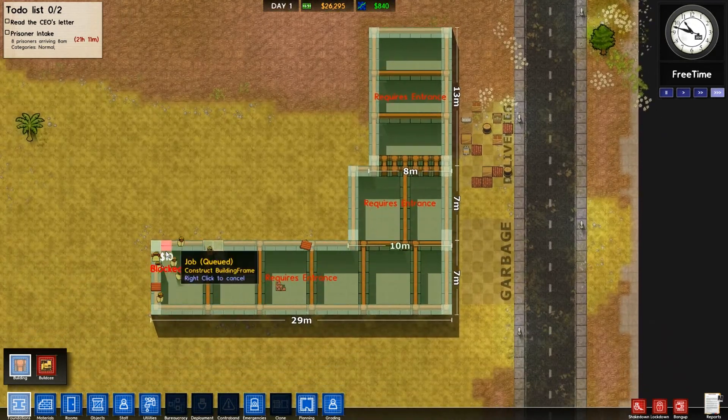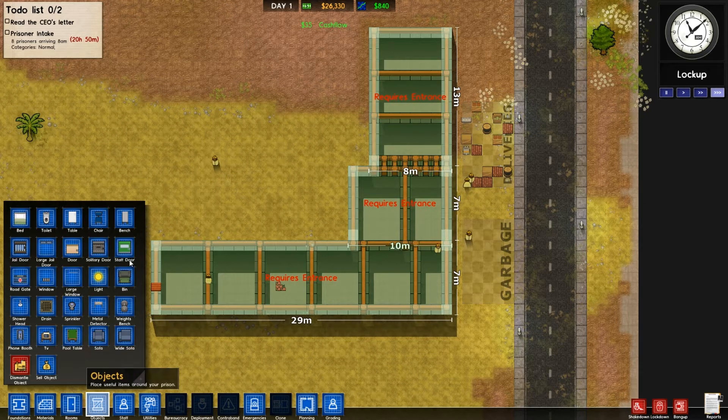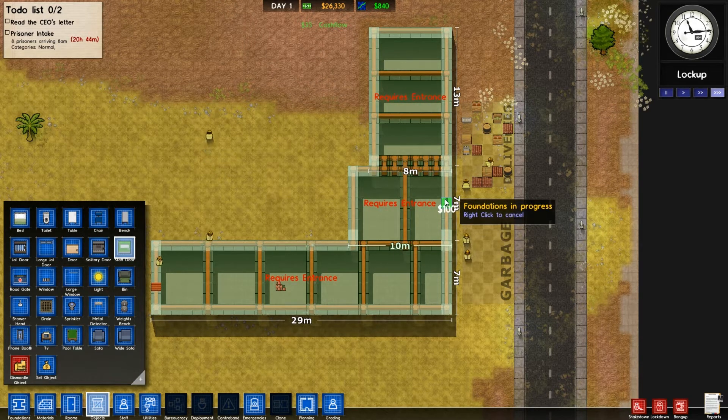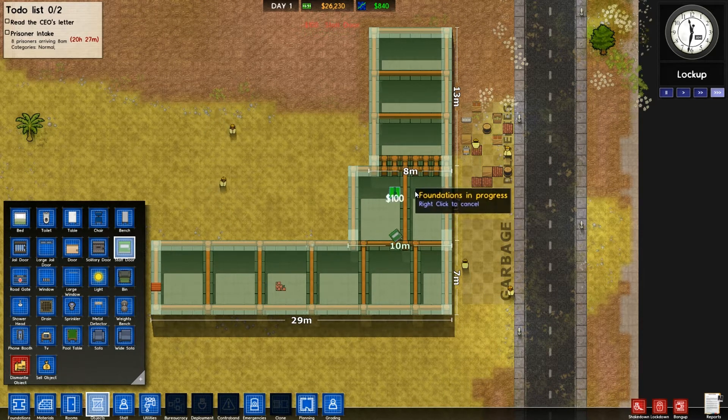I'm going to wait for these guys to finish building the stuff and then I need to build an entrance. You can build a bunch of different types of doors, but we're going to build a staff door from the very beginning. Probably should actually build a giant prison door there, but it's fine, doesn't matter. We're going to try and keep the prisoners away from this bit.